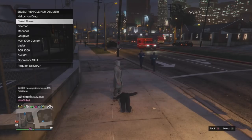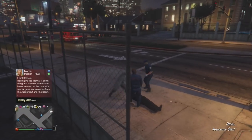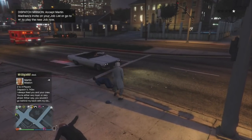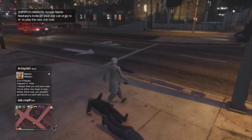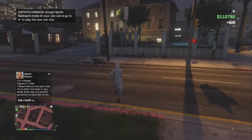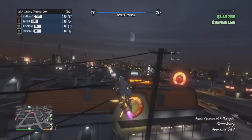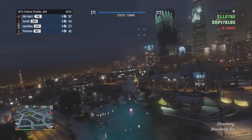I didn't get my text message so I'm going to call in my Oppressor Mark 2 and check if the speed glitch is still working. The link is in the description. The Mark 2 speed glitch is definitely still working — it's an easy way to troll people and jets. You can go probably the fastest in the game with it, which is great for head hunter or getting across the map quickly.